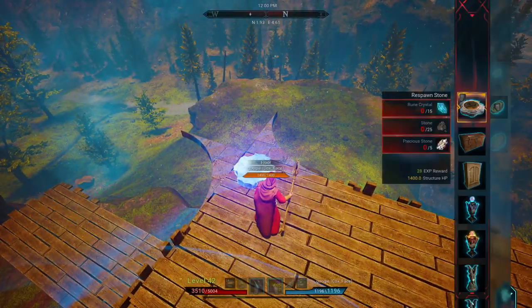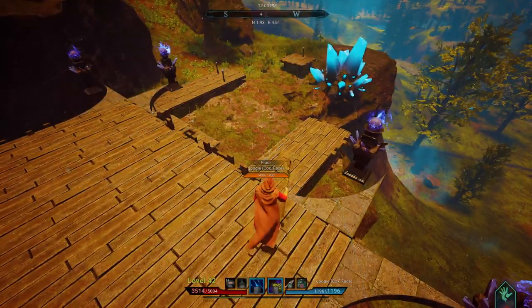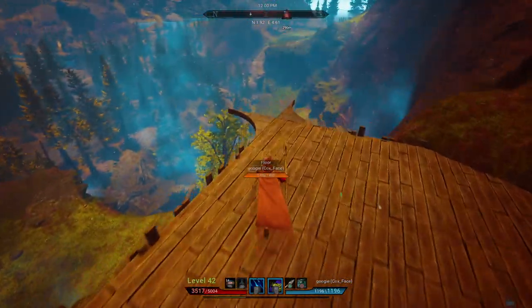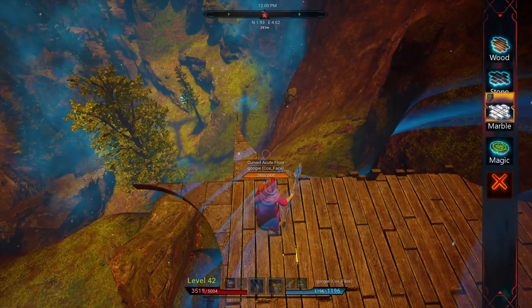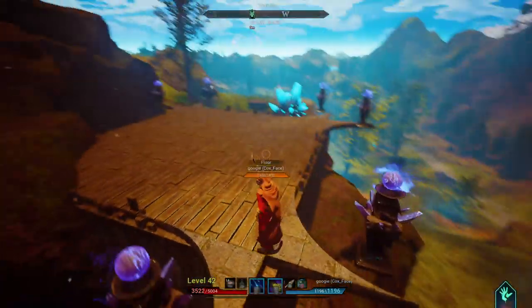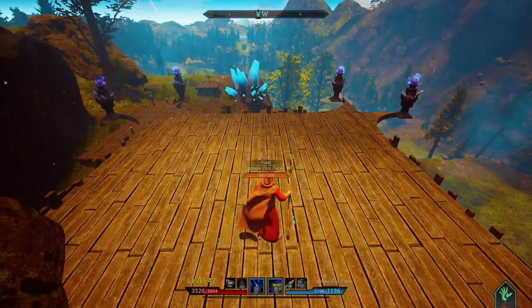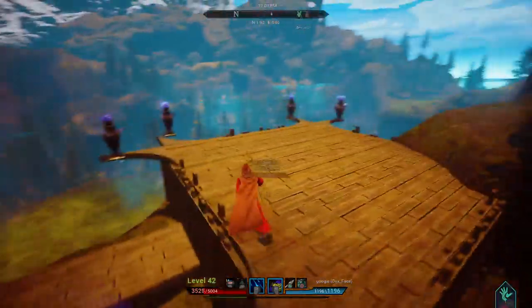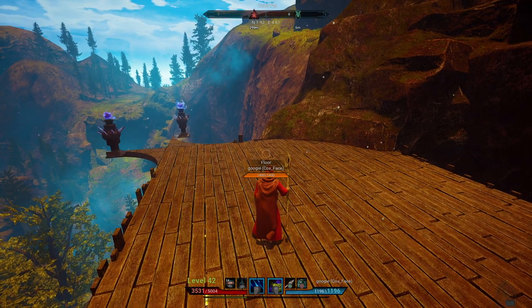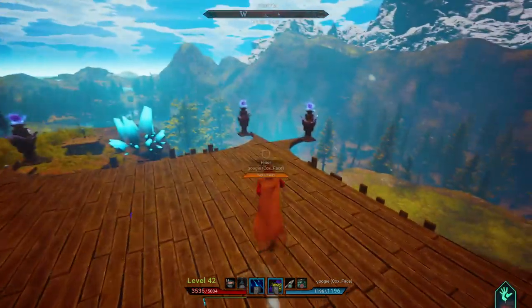I've had a lot of success with this placement method. I'm not saying it makes your base unraidable, but it makes it more of a pain to raid because you'll have more turrets shooting at a target with fewer line-of-sight issues. A great benefit is that with turrets on the corners, it's incredibly difficult for someone to fly straight down onto your roof because they'll be getting hit by all the turrets up there.